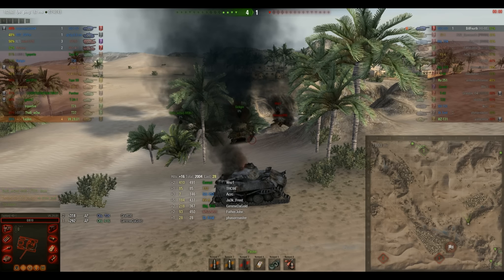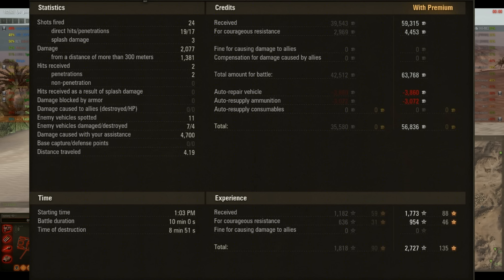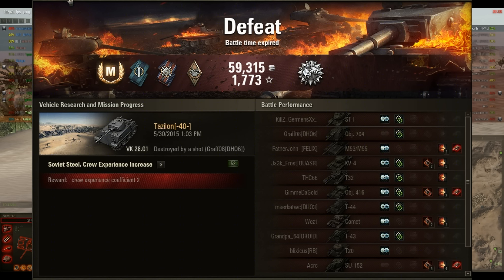Despite earning, with Courageous Resistance, 2,727 XP, getting 11 spots, getting 4,700 spotting damage with 4 kills, and 2,077 damage, and a Patrol Duty medal, we managed to lose.